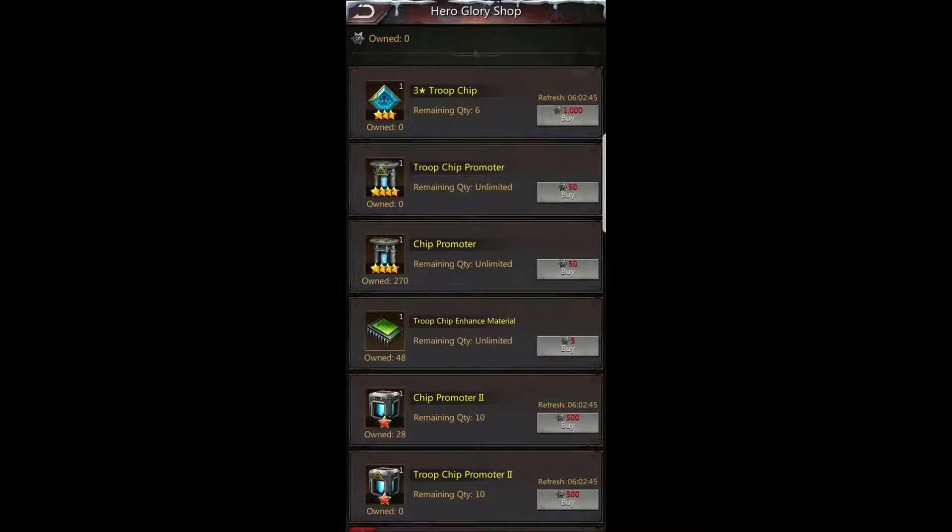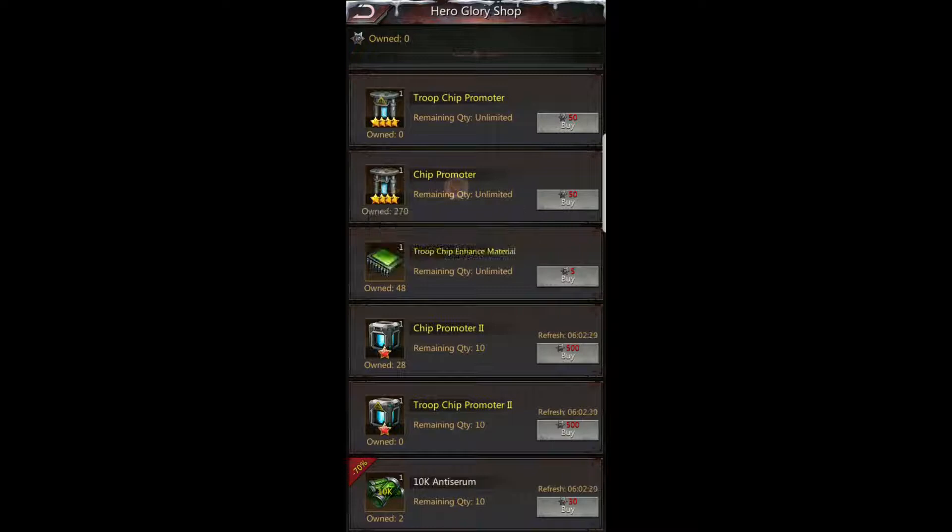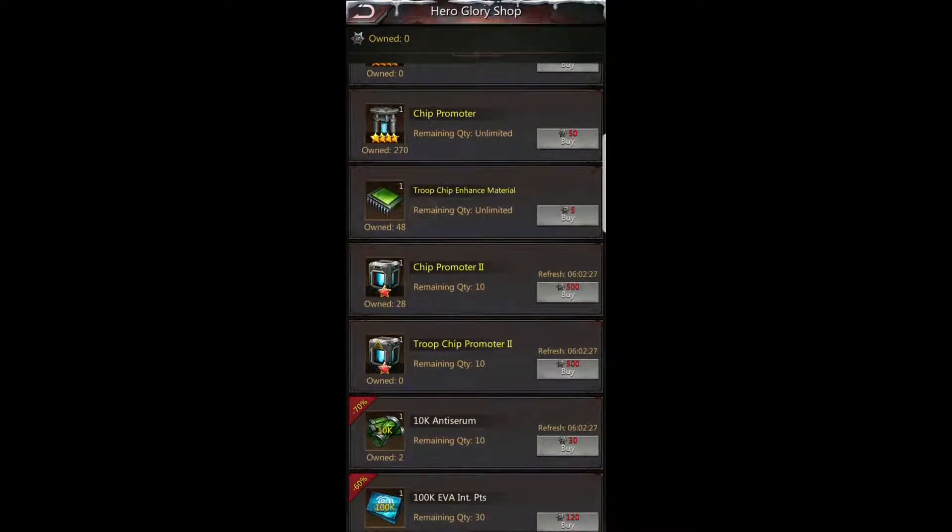As you can see in the shop, this is where you can get those troop chips — the three-star troop chips. Then you have to upgrade them, so you have the Troop Chip Promoter to get up to level four and five, the Chip Promoter for all chips, and the Troop Chip Enhanced Material — this is how you level them up. Your Chip Promoter and Troop Chip Promoter are key items here.